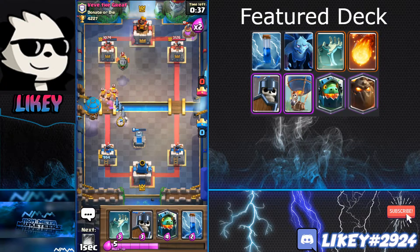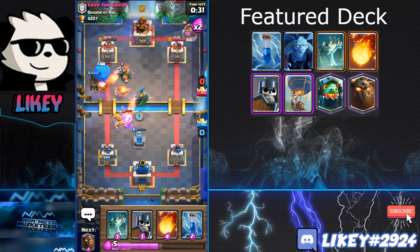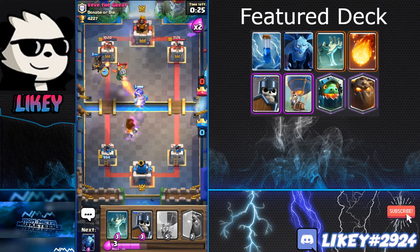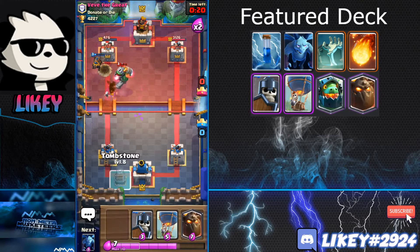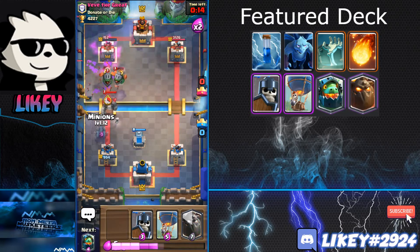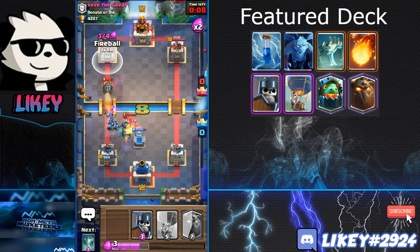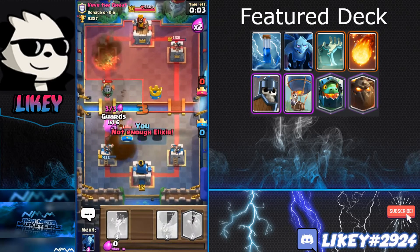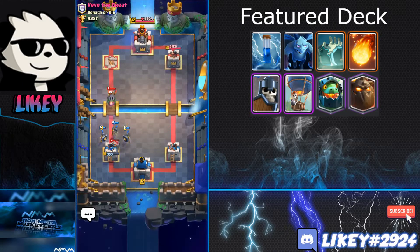I play Minions to bait his arrows. He uses Wizard — yikes — and Inferno Dragon locks onto my Balloon, taking it out. He plays a Golem — weird deck. There's barely any time left so I just defend and fireball the tower. He rockets back. Two, one — and it ends. Good game, well played.